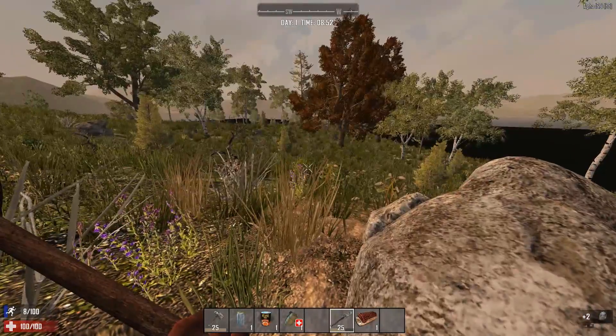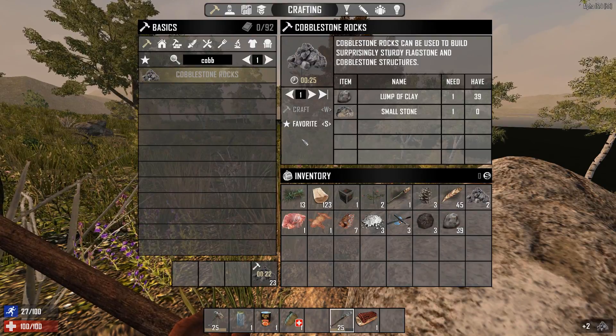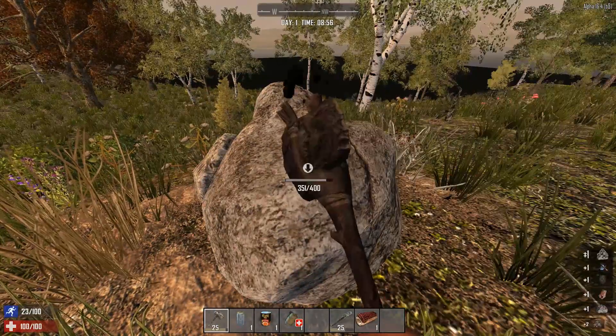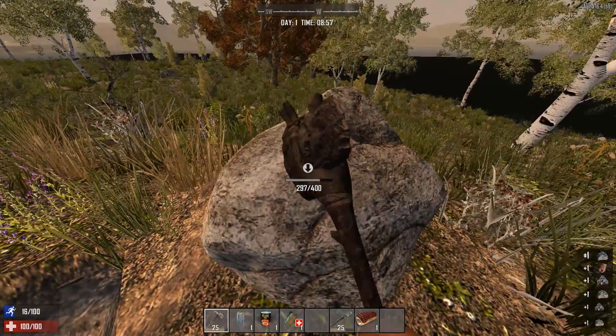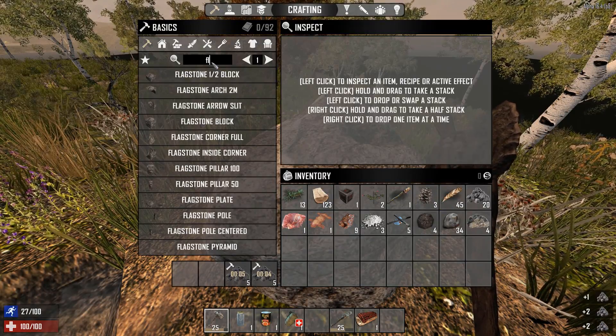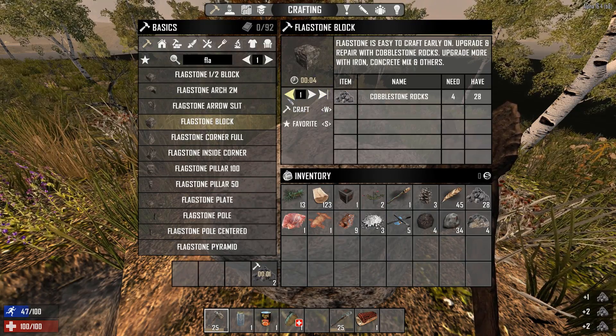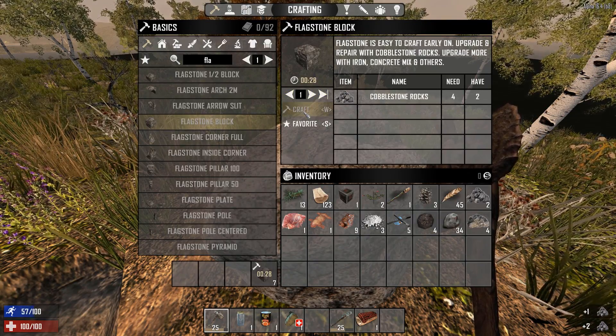For the wooden blocks used for the ceiling, walls and flooring, we need around 600 wood for the base itself, and then as much as you can gather to craft enough spikes to place around the base. Since spikes will get depleted every time zombies run into them, make sure you chop down enough trees and replant them to have a steady supply of wood nearby.